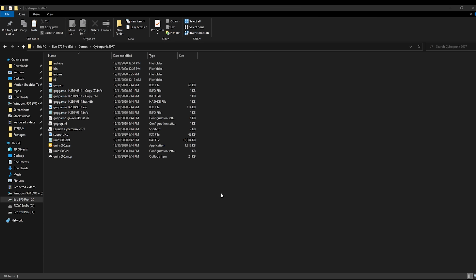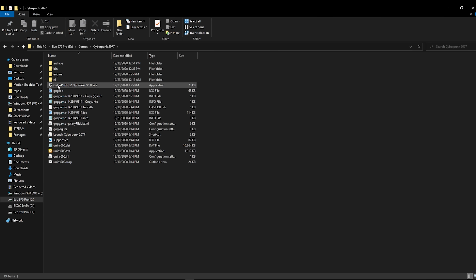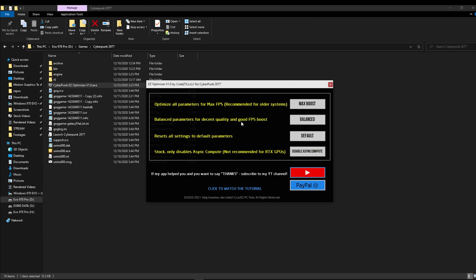So after you copy the tool to the folder with the game, simply double-click on the tool and it will show up. It's extremely simplistic — I tried to make it as simple as possible. Well, kids shouldn't play this game, but anyway, it's extremely simple and easy to use.